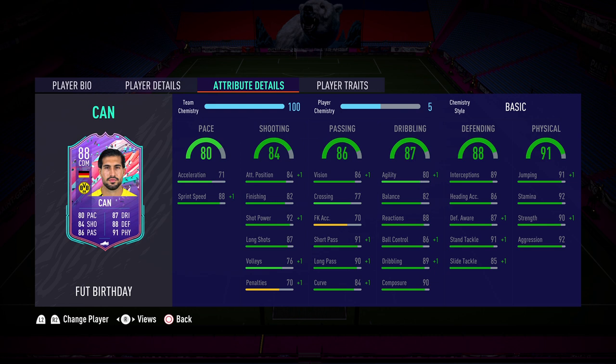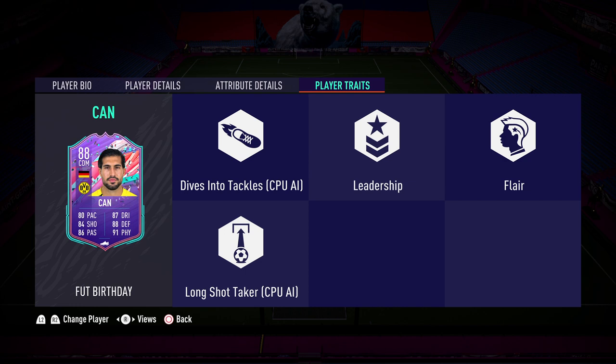Another key thing to point out — it does perfect link with the SBC Royce. To me, that's an absolute no-brainer of a card. If you've got Royce and you can afford to go and buy this, I think you'd be daft not to. He also has the flare trait, which is a bit of a surprise on Emery Chan, but we'll take it — that's a really nice trait to have, especially with the 5-star skills on top as well.